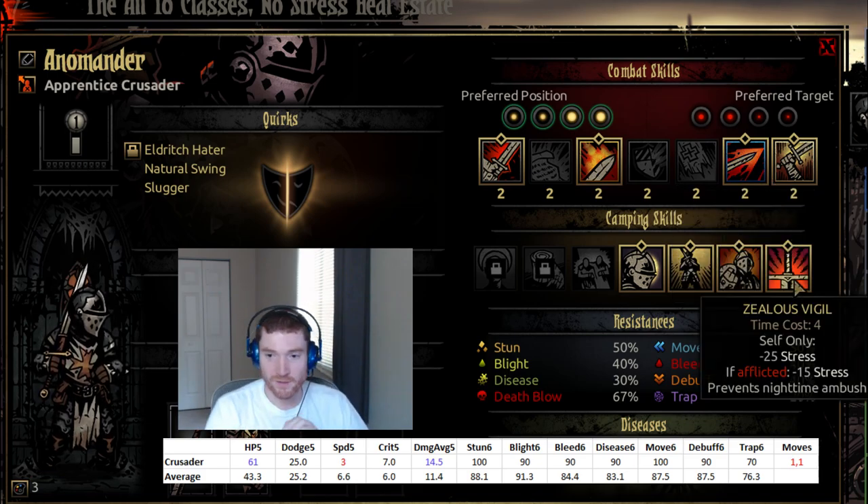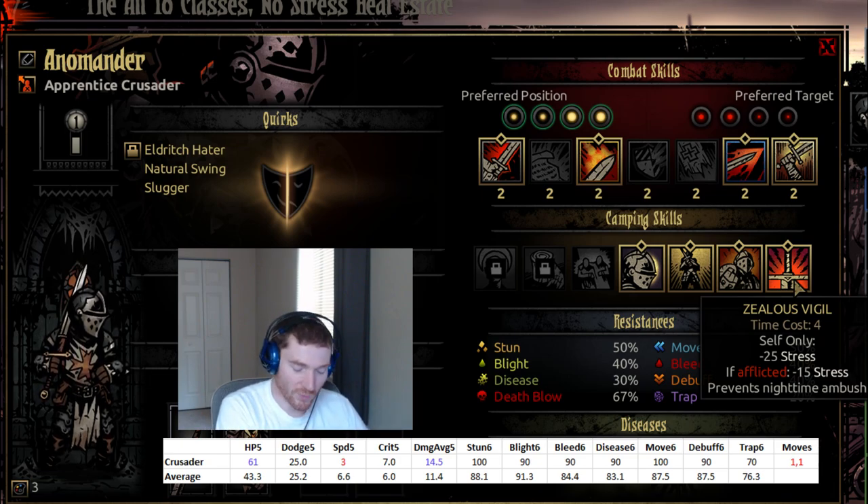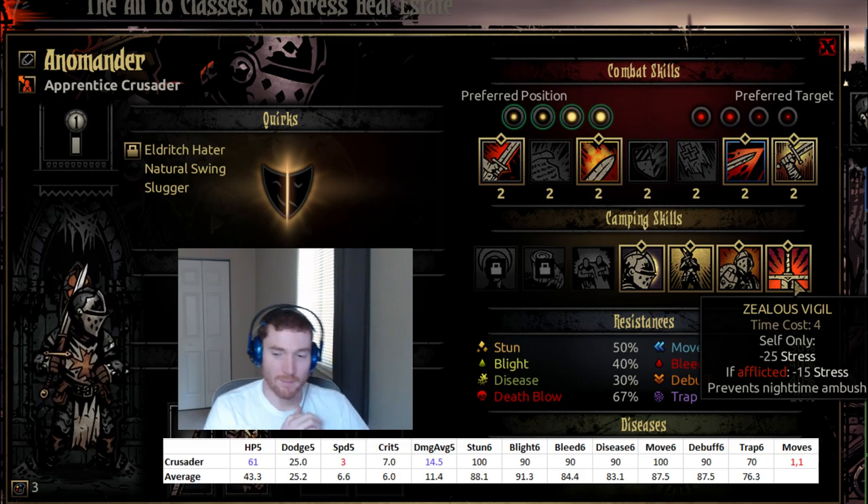Let's talk about the Crusader's camping skills. Zealous Vigil is fairly bad, because most of the time you have a better option to prevent nighttime ambush, and I don't really think it's worth it alone for the minus 25 stress. It's rare that the Crusader will be much higher stress than everybody else, and the Crusader is himself a stress healer, so you'll usually have some way to combat stress that isn't just camping. The minus 40 stress when afflicted can be something, though probably not enough on its own. Prevent nighttime ambush is nice if no one else has it, so in an emergency scenario this could be okay. I sometimes train it but rarely use it.